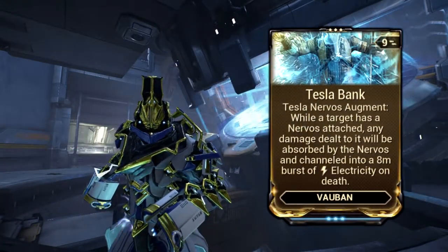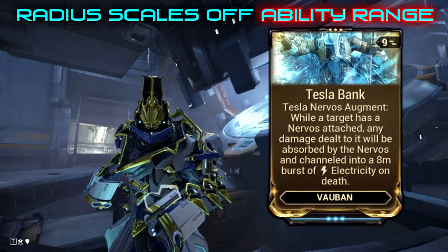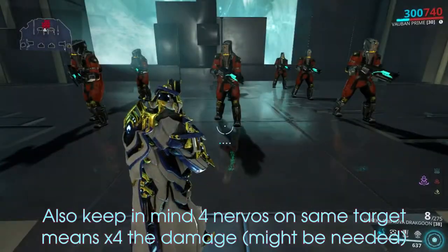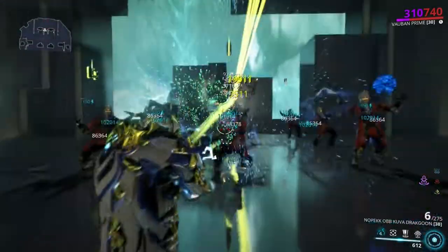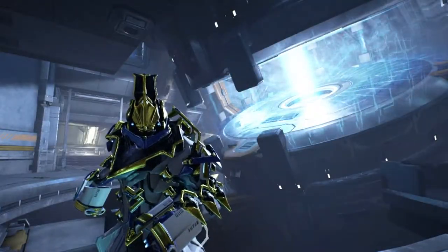With its augment, Tesla Nervos can AOE insta-kill anything without armor in an 8-meter radius — and no, I'm not exaggerating. It's literally an instant death. It's a good mod to take into Corpus missions.